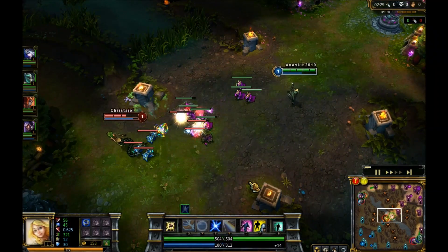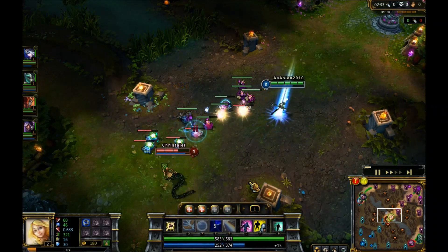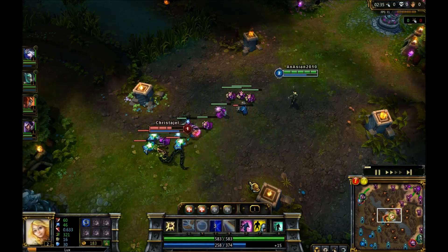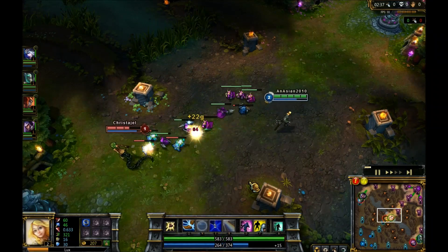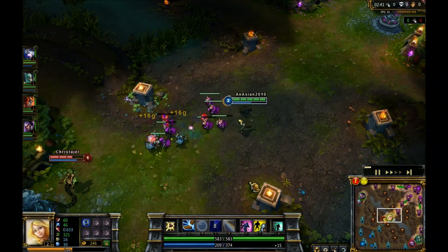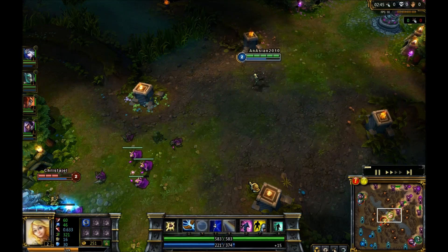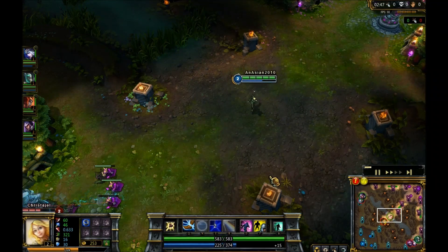Obviously use your E to harass whoever you're laning with, or farm those minions. It's very good for farming because it gets your passive on pretty much everything since it is an AoE, so you're going to be getting your passive on a lot of those minions. You can see I'm just using it to harass her and kind of guide her to where I want her to be while getting those minions.